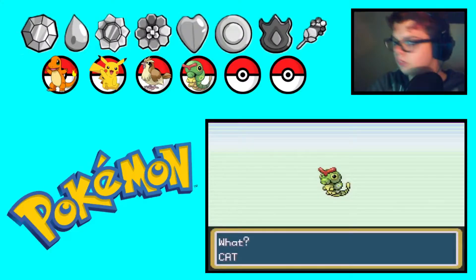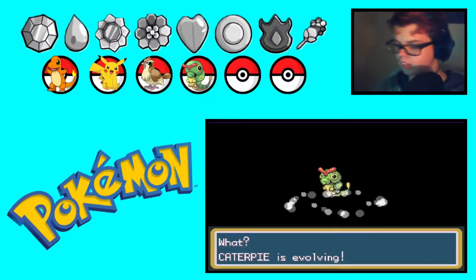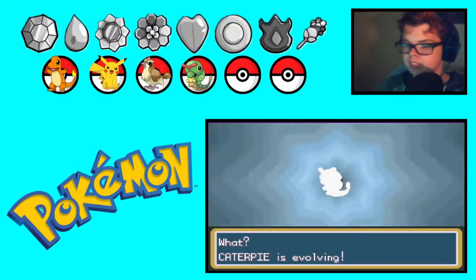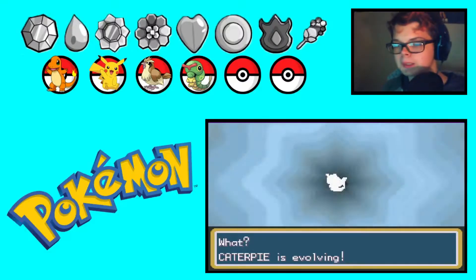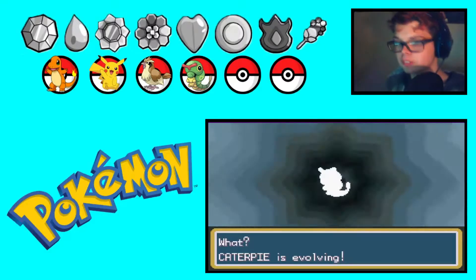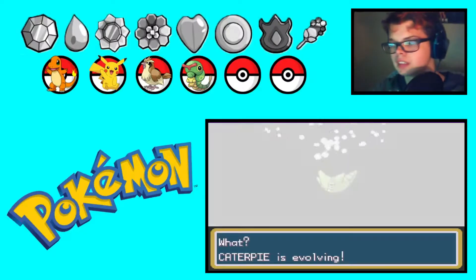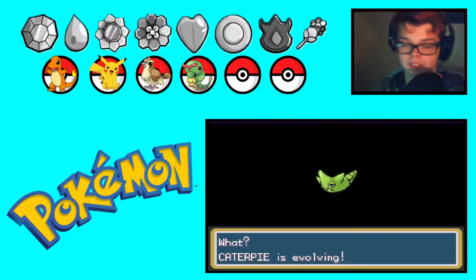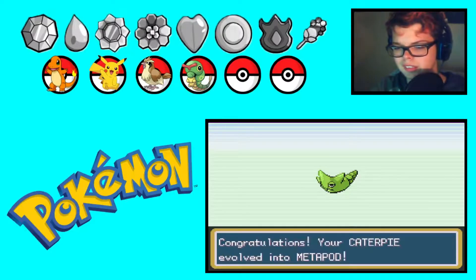Alright, there we go — first evolution to a Metapod. Cappy is evolving. That took a little bit of time, not too much. So Cappy evolves into Metapod at level 7, and then Metapod evolves to Butterfree at level 10. Butterfree's a pretty good Pokemon to have in general — it's a good starter Pokemon at least. So yeah, it's gonna be nice to have him.